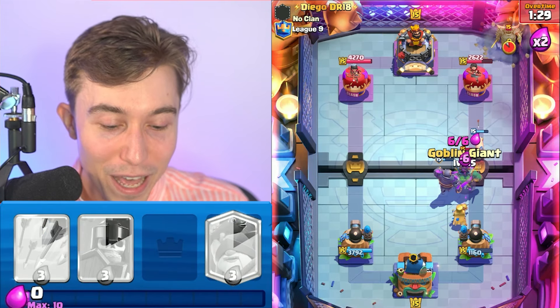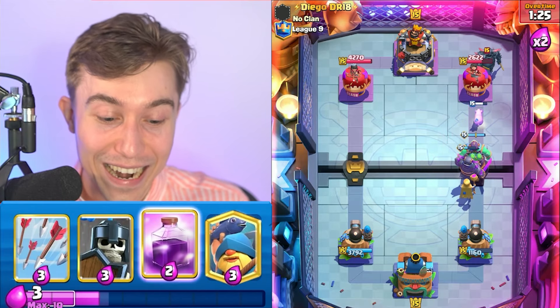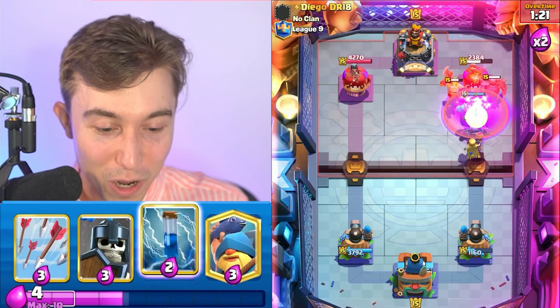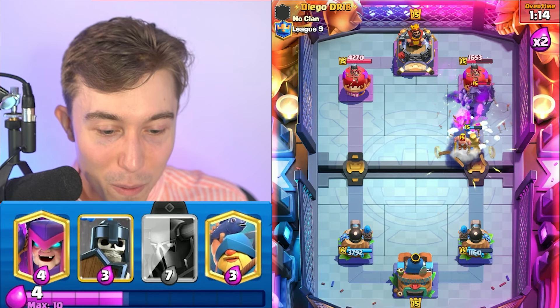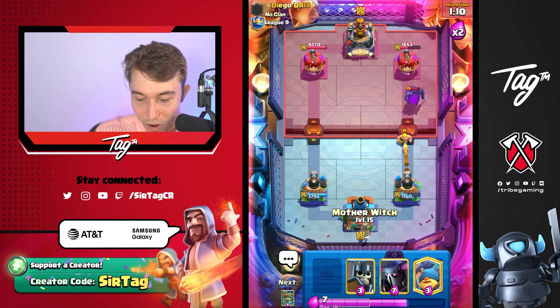If we go Goblin Giant and the P.E.K.K.A is able to heal up against the Electro Wizard — wait, how is our P.E.K.K.A healthy again? She's back and better than ever. He's going to Freeze, 100%. Then we can go for a Zap and Arrows to kill the Executioner. We might be able to pull off some miraculous heist. I definitely want to go Mother Witch and Guards, and then we can pull the P.E.K.K.A to the other side too.